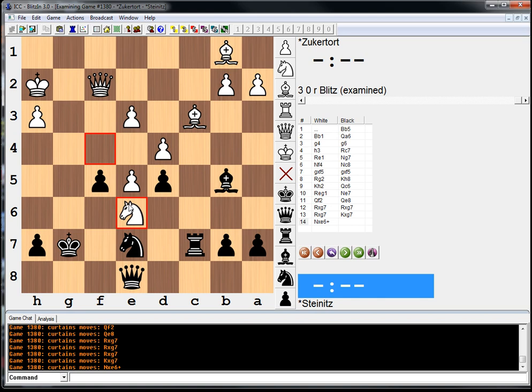Steinitz loved to attack, and when you gave him attacking chances, he would latch onto it. I would say Steinitz's strength was something around 2250 to 2300 — I think under 2300, honestly. But not much. He did have some pretty strong understanding of key strategic ideas, although failing to capture on e6 this game was a big mistake. Zuckertort, on the other hand, I would say his strength was around 2200 FIDE. He had some clear weaknesses when it came to positional understanding, but he was a good attacker.